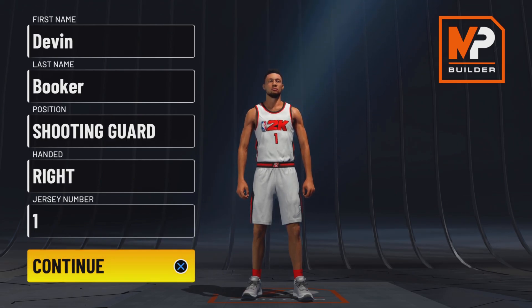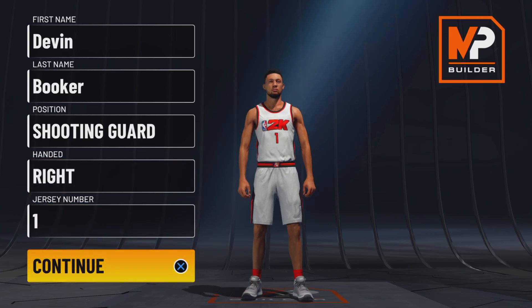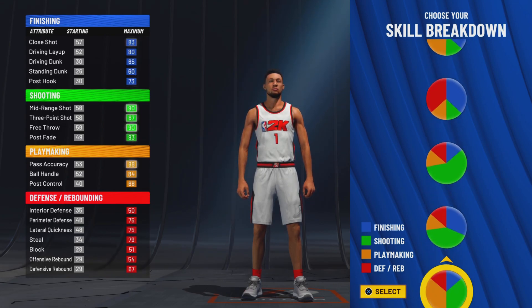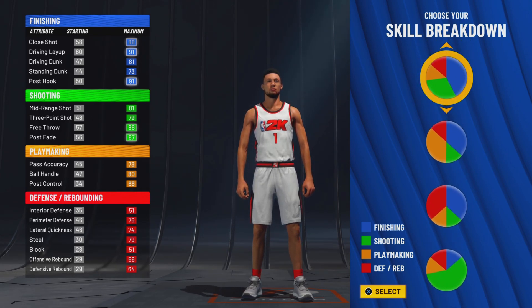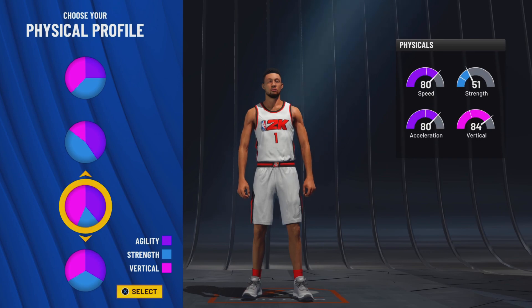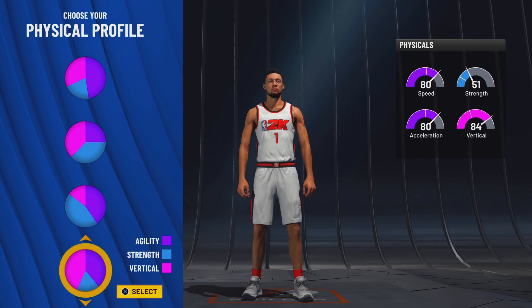Y'all boys already know we gotta go shooting guard, right hand, jersey number one for that main man Devin Booker. Now I know Devin Booker would probably bleed a mostly green and blue pie chart, but I wanted to have more slashing, and in order to get this name you would have to go this pie chart. So I go mostly blue and green. Y'all boys already know you can go this speed pie chart, but I'm going to speed invert.